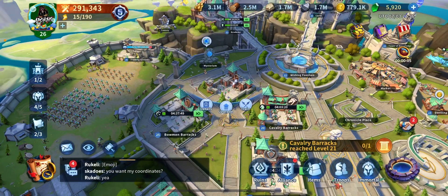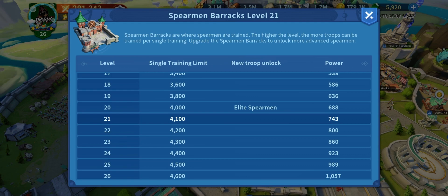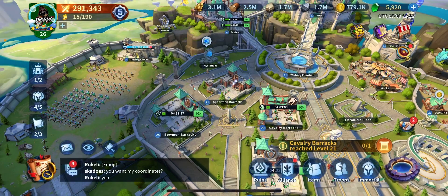If you click on any one of the barracks and click on details and scroll through the list, you'll see at level 20 of that particular barracks, you're going to jump up to elite — whatever that barracks is for, in this case Spearman. That's a huge power spike. So by getting your castle to 20, it allows your barracks to go up to 20, which allows your troops to upgrade to elites.